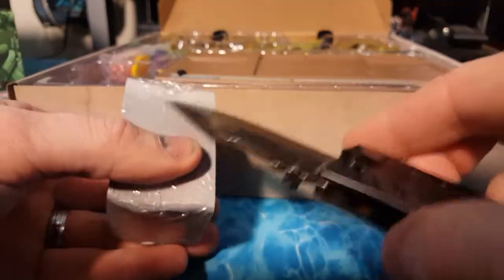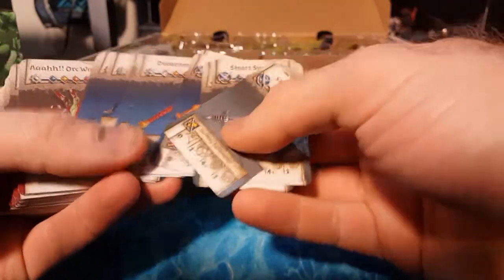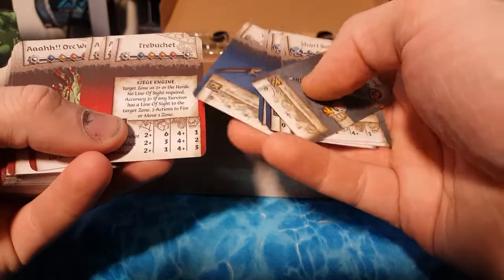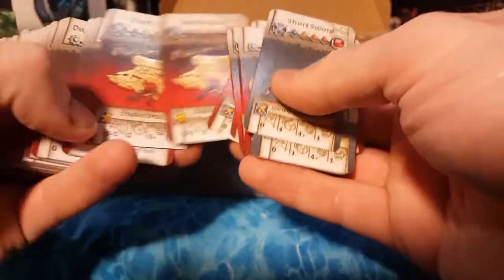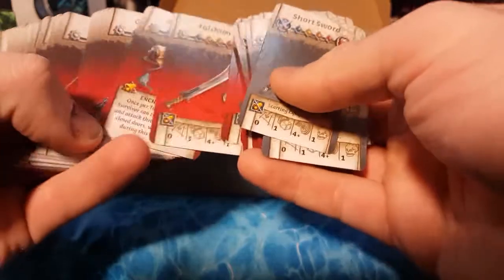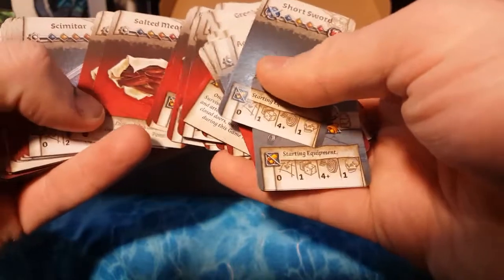Here we have some of the item cards. Damn you, Cool Mini or Not — now that I have this, I'm going to have to go back and get all the other Black Plague stuff. We got some weapons here, trebuchet info, apples! That's another thing — this has so many cool weapons. There's something about the medieval stuff, like the enchantments and spells, that just adds an extra level.